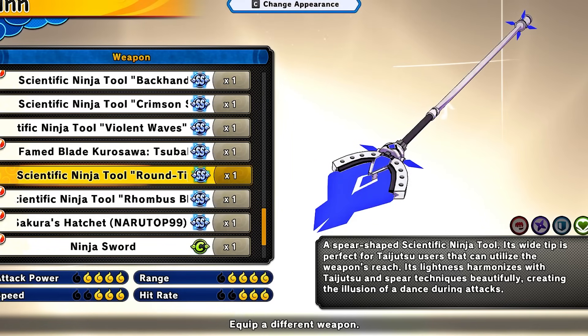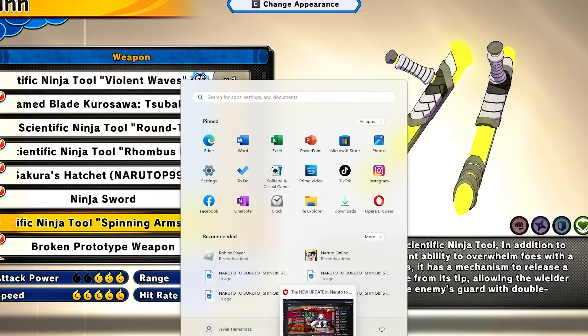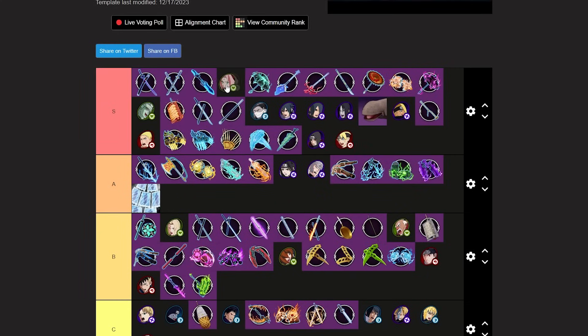We've done all the healer weapons except for Spinning Arms. Spinning Arms is probably the best healer weapon right now. It's super fast, the melee is so good, you can do so many combos with it. Spinning Arms is definitely S-tier — it's one of my favorite weapons at the moment. It's really good, but I don't think it's dramatically above the naginata weapons.